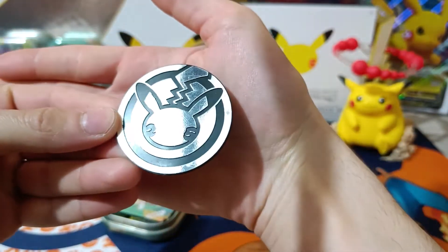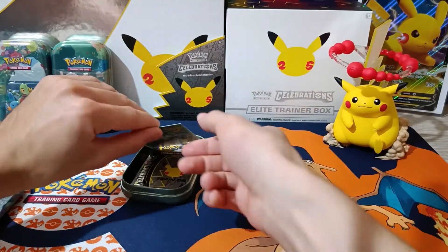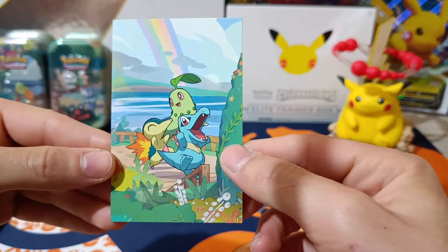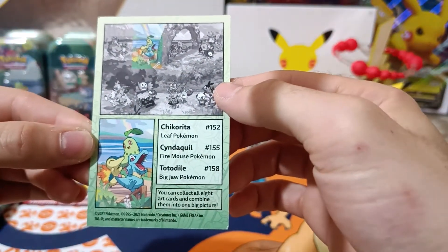Giant coin — and that's what we'll see again inside the tin. Our three starters from the Johto region: Totodile, Chikorita, and Cyndaquil.